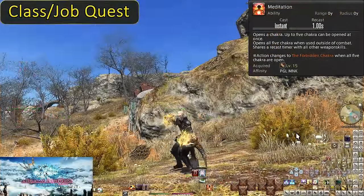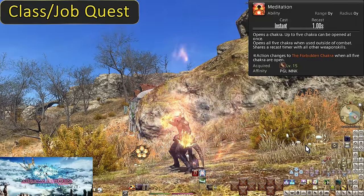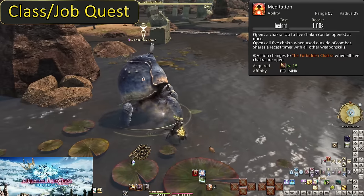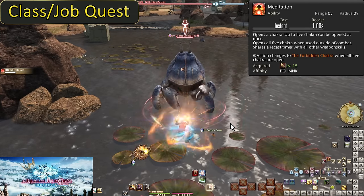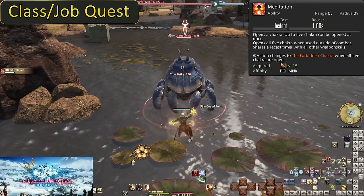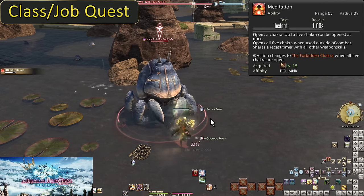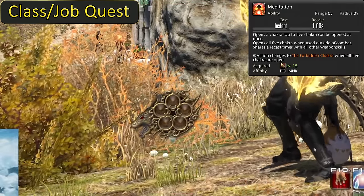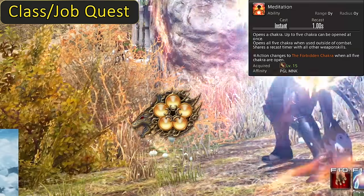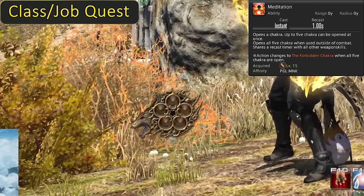Level 15: Meditation. This is a class quest skill — you cannot use it at all without doing your class quests. This is an extremely important reason to be doing them. Please do get your skills. Before talking about the skill, check our new UI element: the Chakra Gauge. It has five circles of Chakra, and you need all five filled to be able to use any skills tied to it.